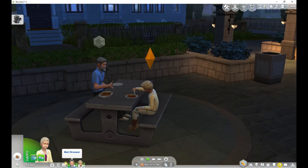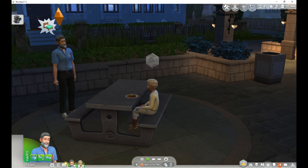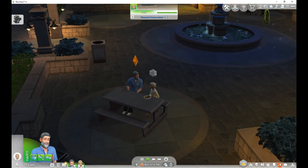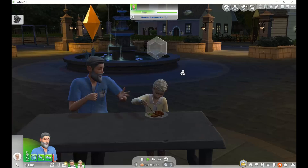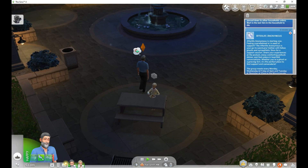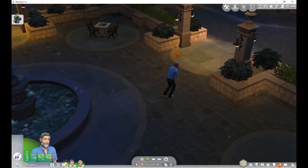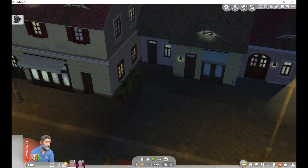Mart puts the food in his inventory so we can take it home since we spent money on it. We still have a long way to go before we get five thousand dollars — we need that inheritance pop-up where the random ghost just gives his money away. There's not a whole lot of people here today. Let's go home — no point in staying when you're both tired, it's already midnight.